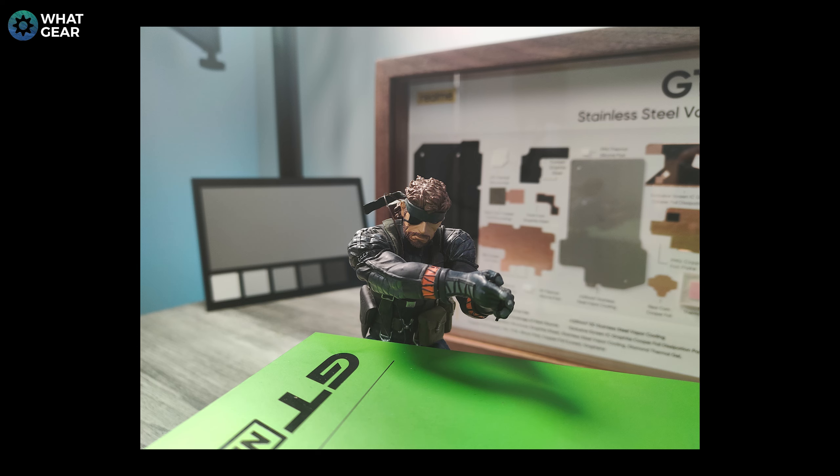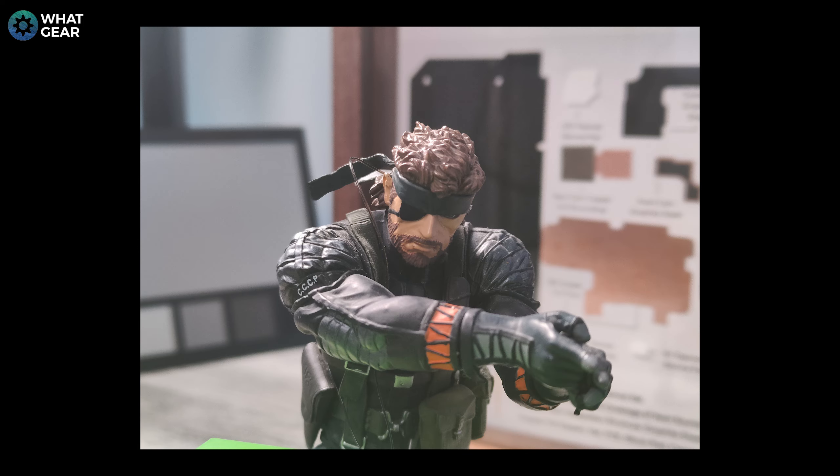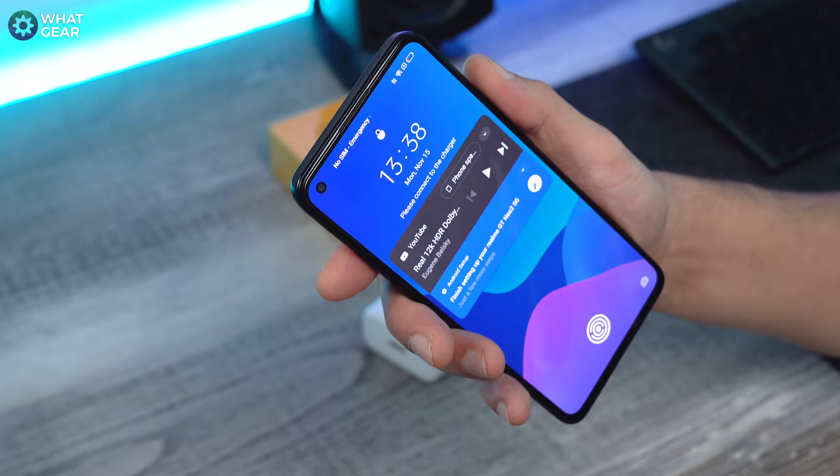When it comes to cameras, there's a 64-megapixel main primary camera, an 8-megapixel ultrawide, and a 2-megapixel macro. On the front, in the punch hole, you have a 16-megapixel selfie camera.